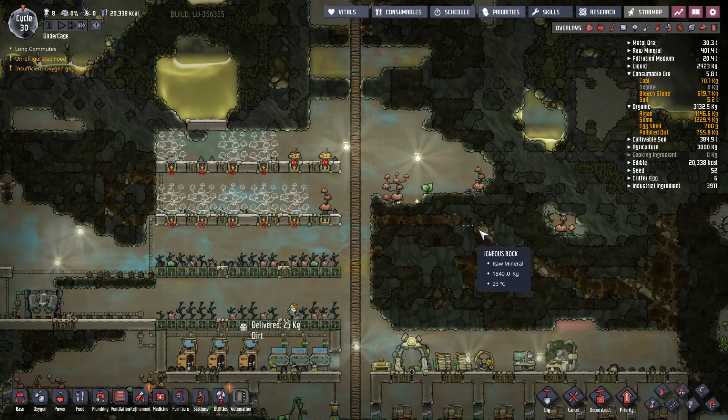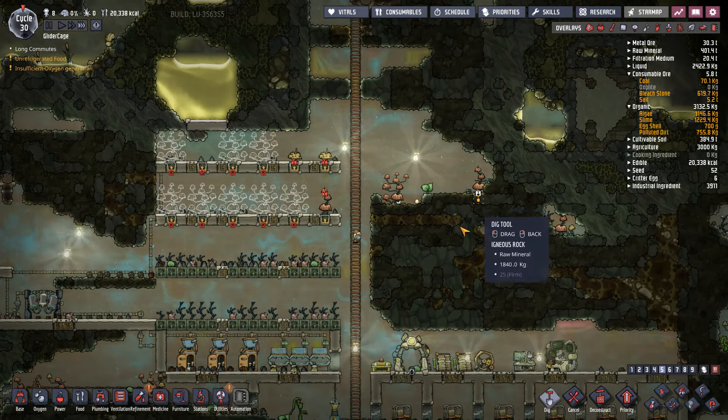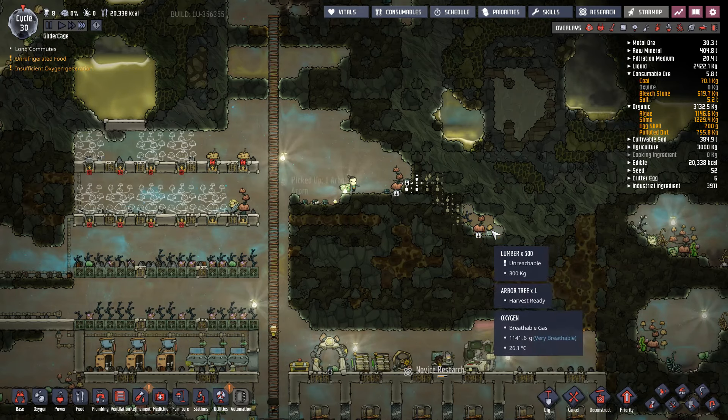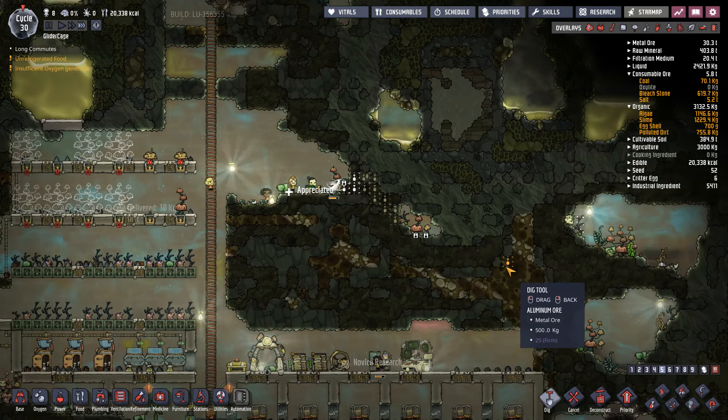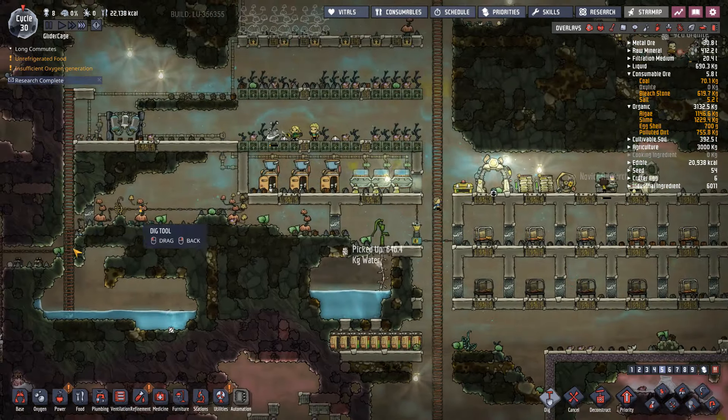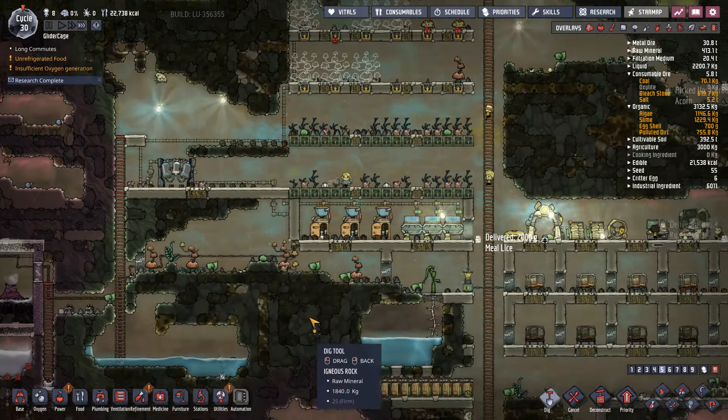Tree-wise, we sure could use more of them, so let's dig up some trees. Let's go straight across to here and get that tree. There's another tree over there. I'm going to leave these trees because they're part of a nature park I'm going to create.